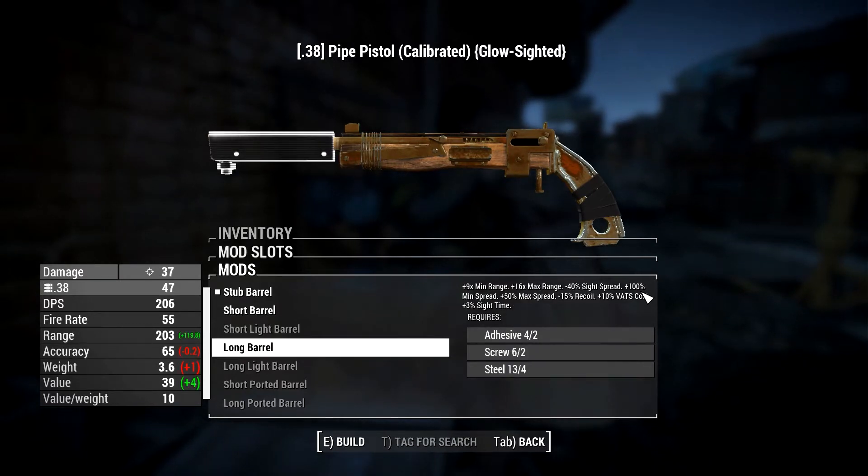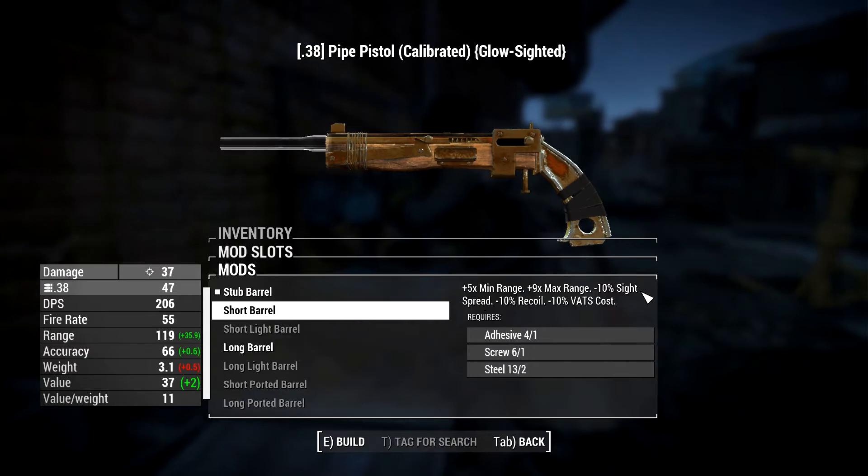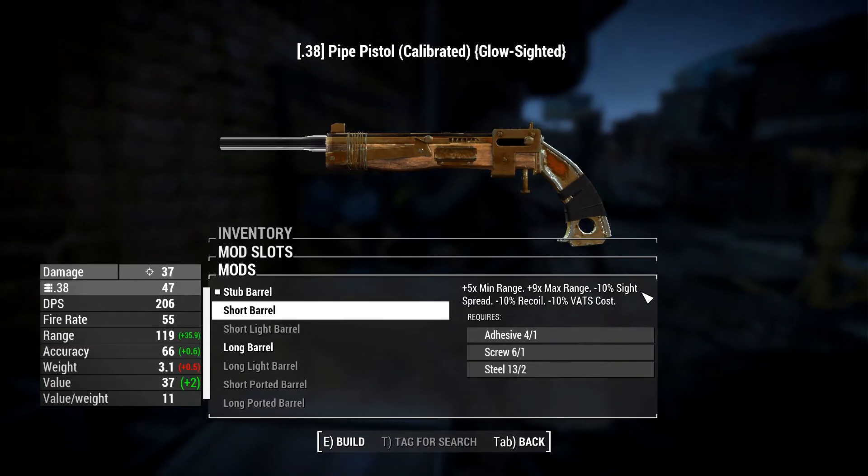Long barrel. Oh, this will turn it into a — what do you call it? A rifle then, won't it? Maybe it won't. I don't know. Let's do maybe a short barrel, because that's going to increase the range and accuracy.